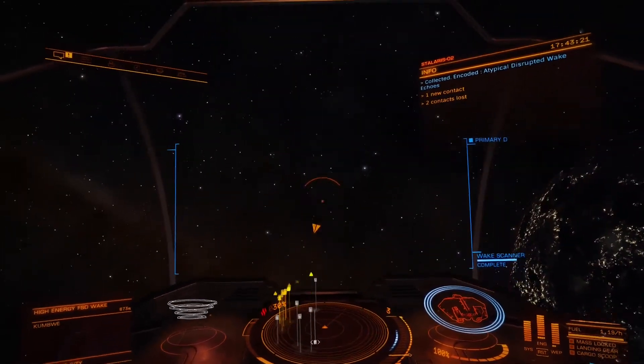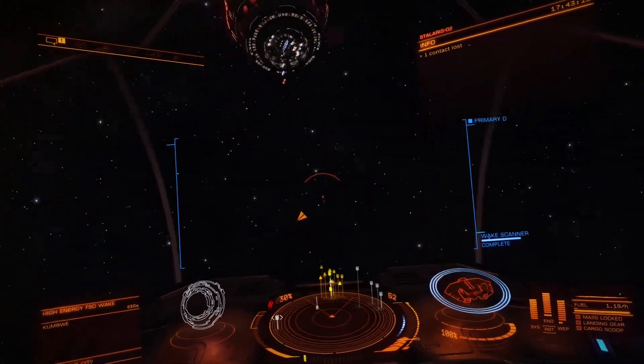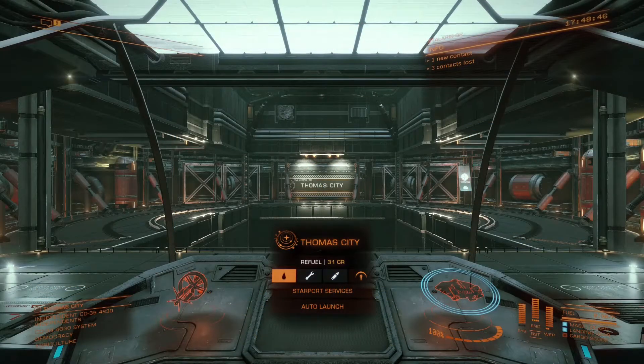Now we're going to head back to the station and once I'm there I'll show you how to add the modification to your ship. As you can see, we've docked at a starport and we're now going to upgrade our FSD drive.